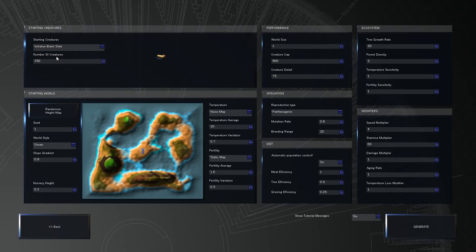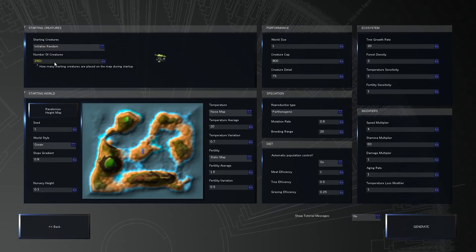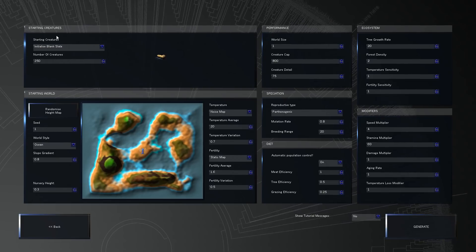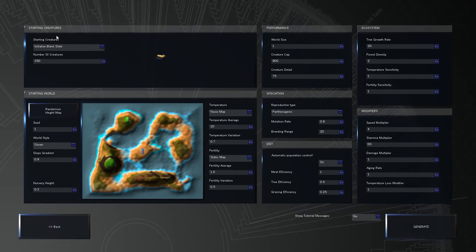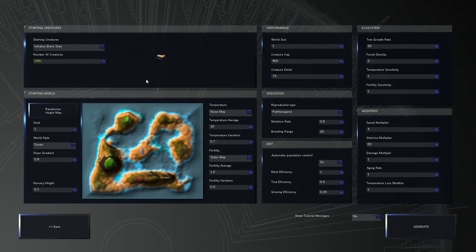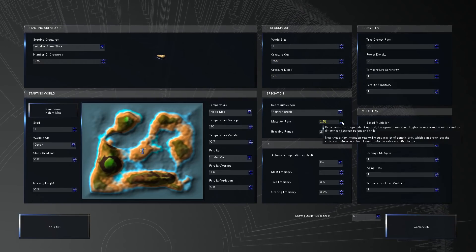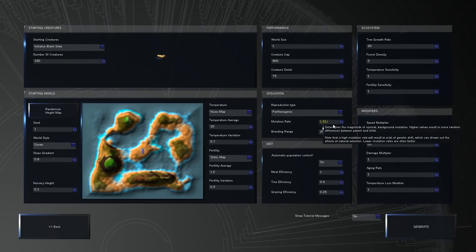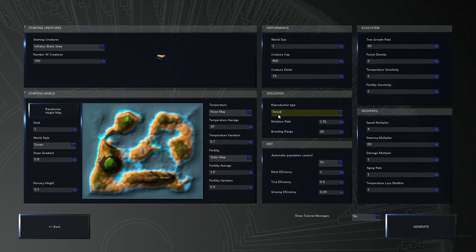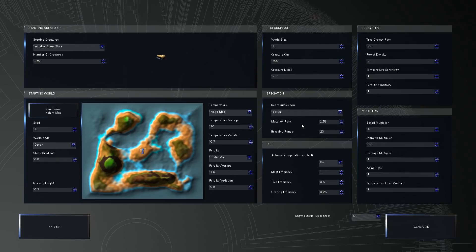I'm going to start with blank slate again because we know exactly what we start out with. You can totally do random and have a bunch of different random creatures starting out too, which is cool. But I like blank slate just to see where it goes naturally. We're going to do 250 creatures at the start. Now I'm going to up the mutation rate as well - that should make more evolutions, though it does say natural selection is dropped with doing that. We're also going to do sexual reproduction this time because it might change a lot of how this game plays.